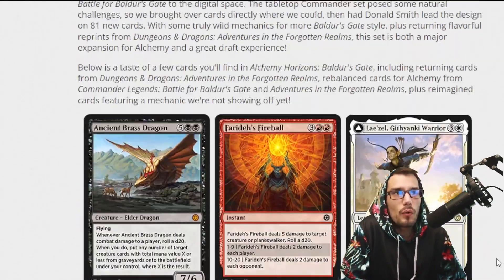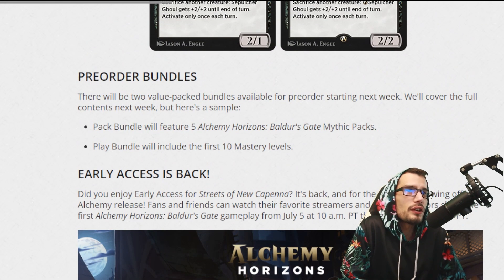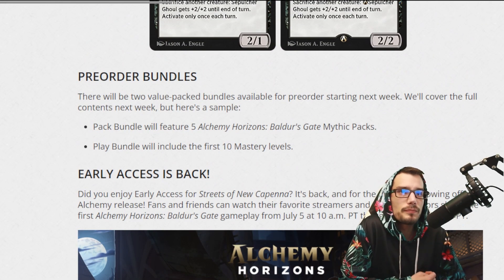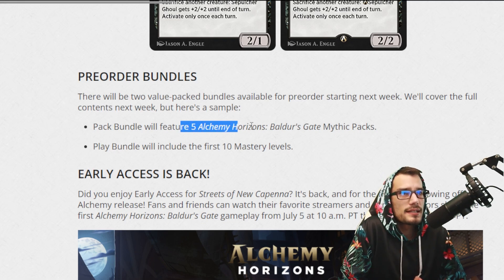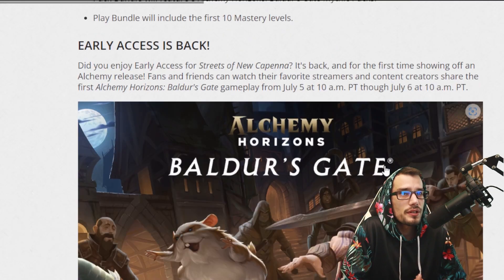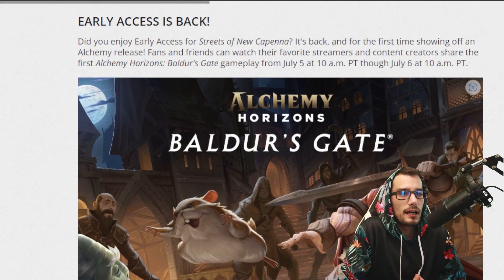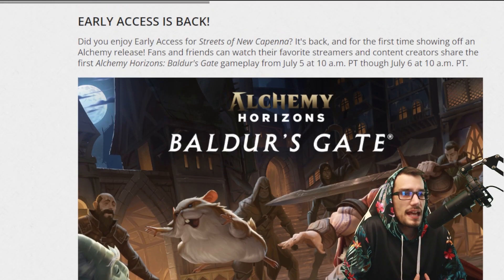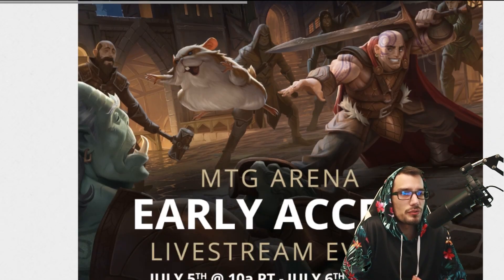So that's what you can look forward to within Arena — some of these cards have been adjusted to better fit the current meta and card base. Pre-order bundles: you can get five Mythic packs with them, and it will also include the first 10 mastery levels. Most exciting: early access is back July 5th, 10 a.m., to July 6th at 10 a.m., which is fantastic. Myself will be making a ton of new decks to showcase for you guys.